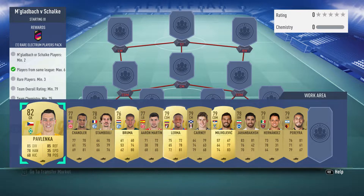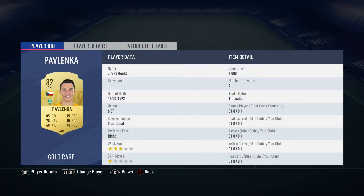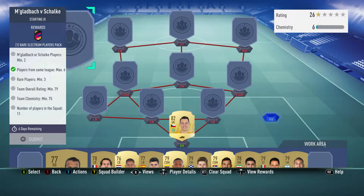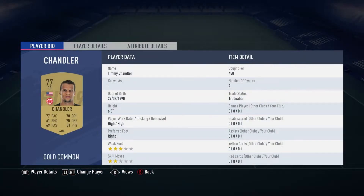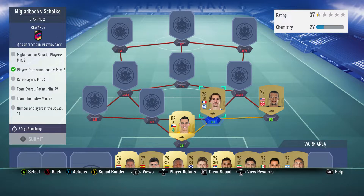In goal we have Juri Pavlenka, bought for 1,000, plays for Werder Bremen in the German first league and is from the Czech Republic. The right back is Timmy Chandler, for 450, plays for Frankfurt in the German Bundesliga and is from the United States of America.